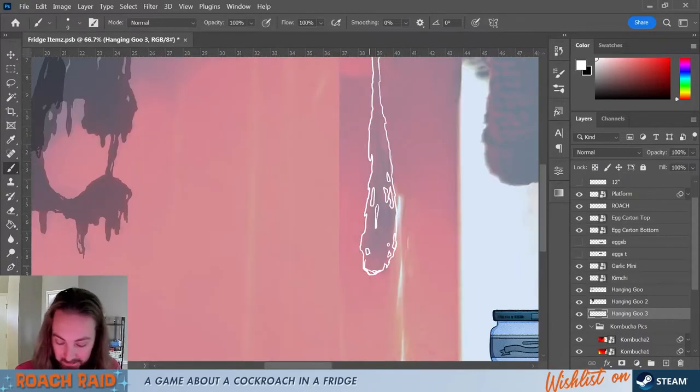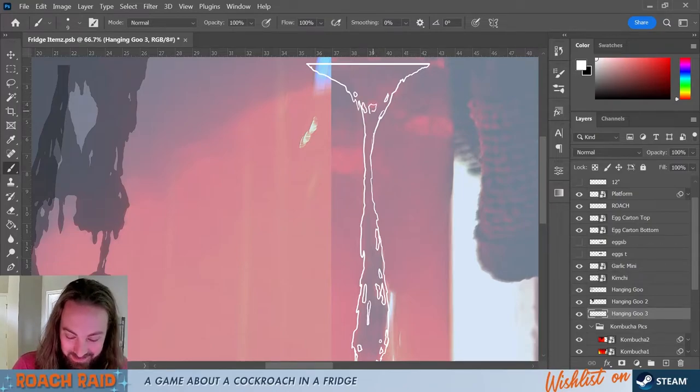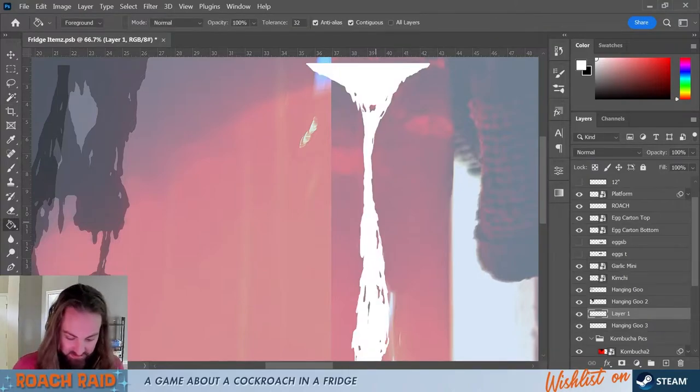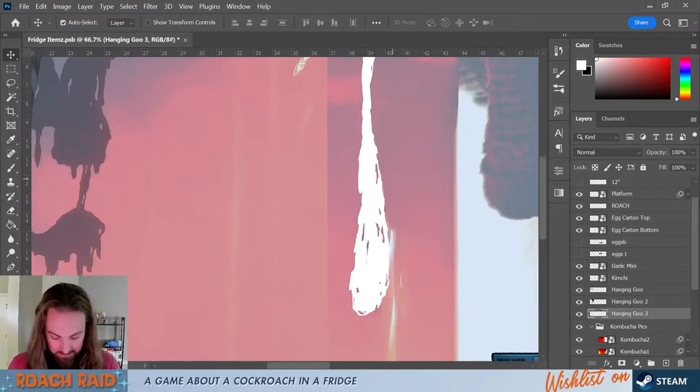I never realized how much fun it was gonna be to just draw nasty crap all the time. Because this is like the structural part of the booger — which is not a sentence I thought I would ever say. Magic wand. Expand. New layer. Fill. Deselect. Merge layers. Boom! There's our booger. Pretty gross!